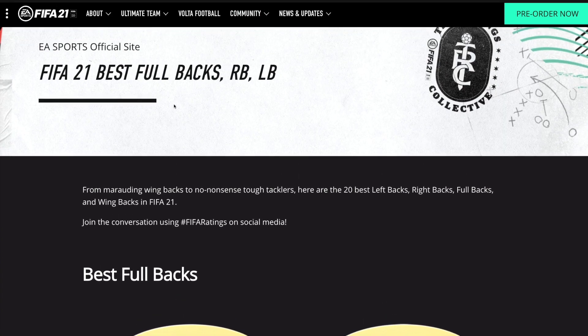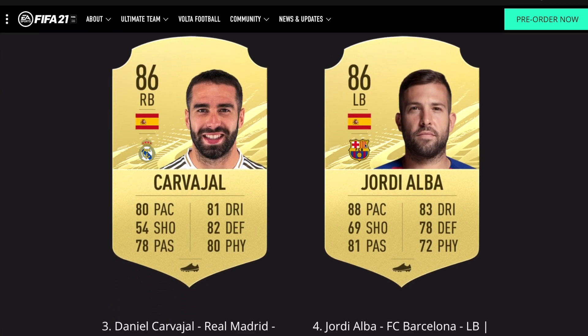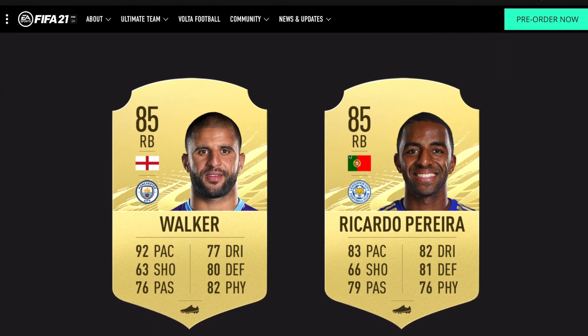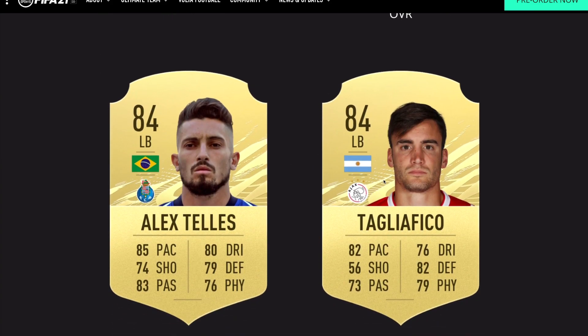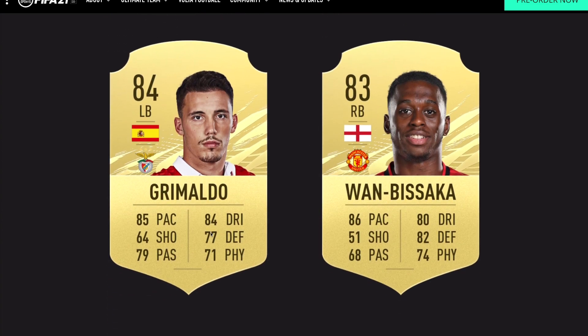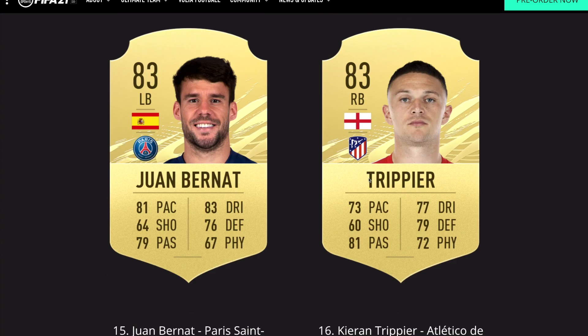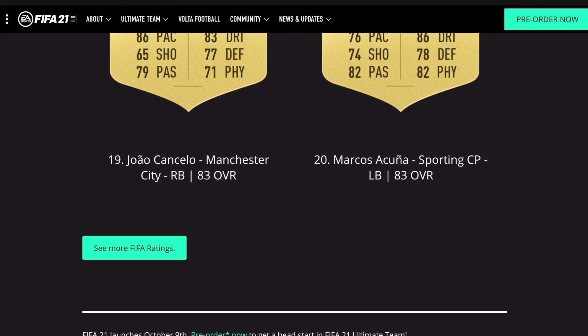For the best fullbacks — including right back and left back: Alexander-Arnold, Robertson, Carvajal, Jordi Alba, Ricardo Pereira, Digne, Alex Telles, Tagliafico, Azpilicueta, Jesus Navas, Grimaldo, Juan Bernat, Trippier, Mendy, Marcelo, Joao Cancelo, and Acuna make up the best defenders at fullback.